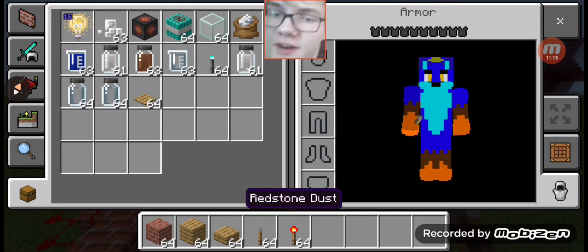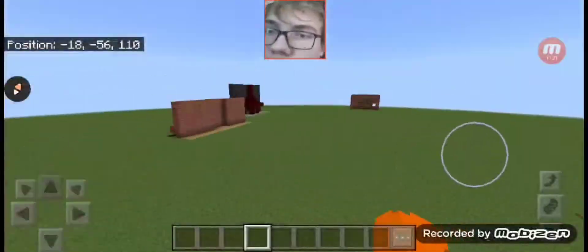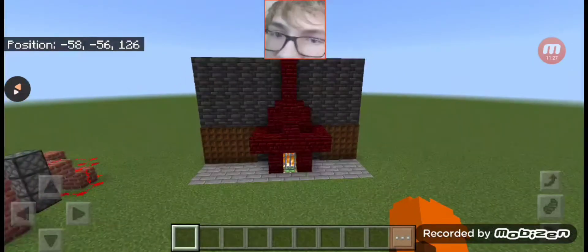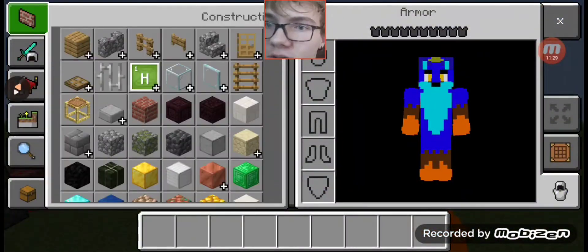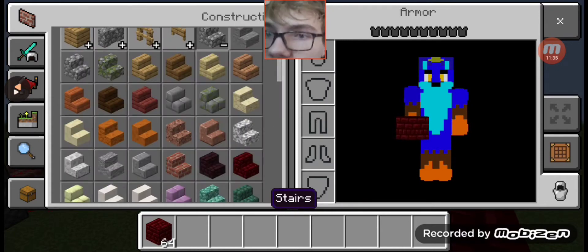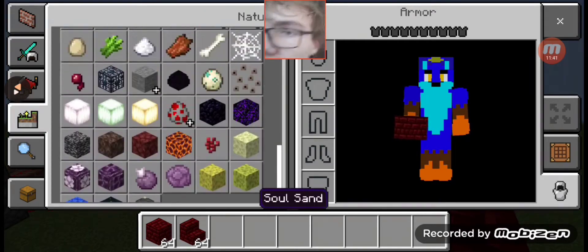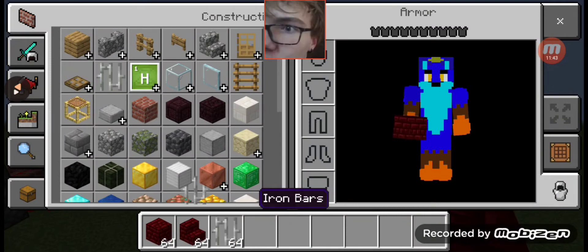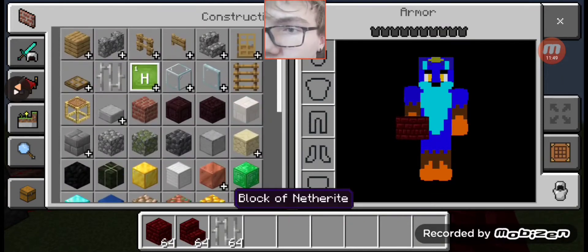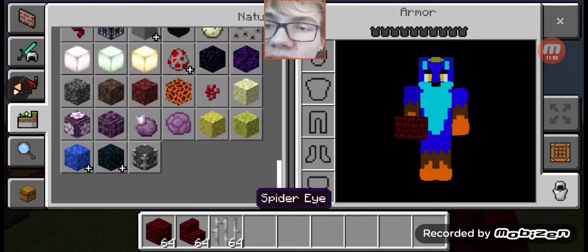And finally we have the fireplace door. You can make your fireplace out of whatever you want — this is just what I chose. I chose some wet red nether brick, some red nether brick stairs, iron bars, and the netherrack — those are needed, you have to have them to make this work.